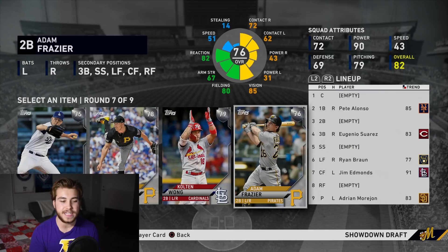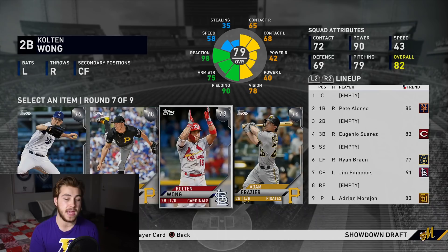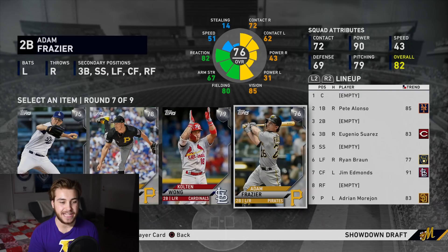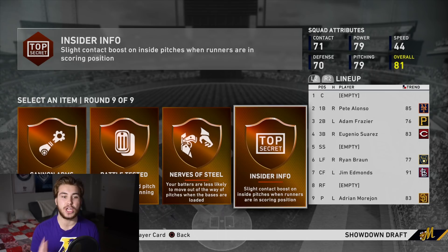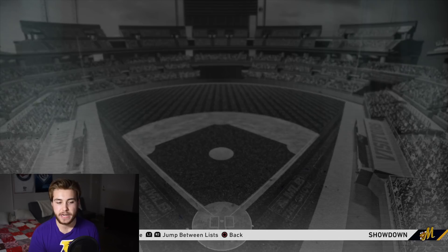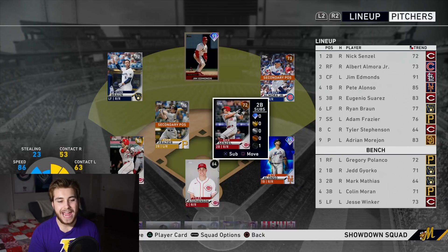Eugenio Suarez is exactly what you want. I think righty-righty is easier to hit than lefty-lefty, and Suarez just rakes no matter what. So we got our two pitches - a gold starter and a silver reliever. You don't need anything better than that in my opinion. I'm going to pick Ryan Braun and really just pick guys that you're good with. As for perks, Defibrillator, Heart Attack, and Clear for Takeoff are the three perks that I look for the most. We're going to get better ones as we go on anyway.